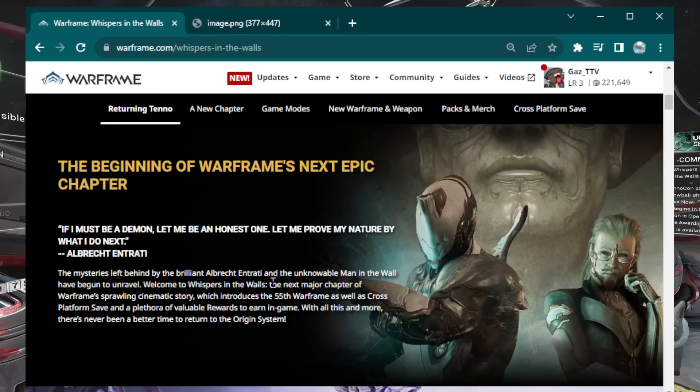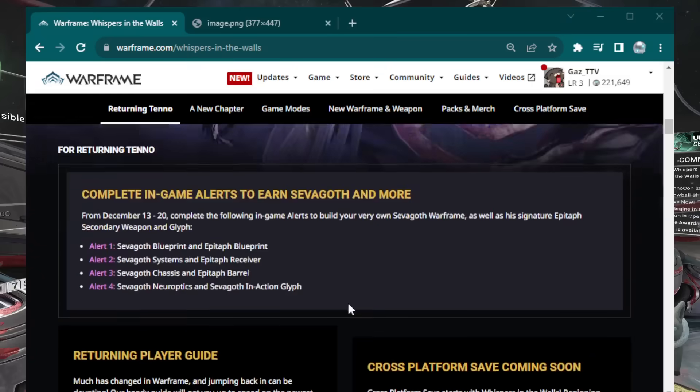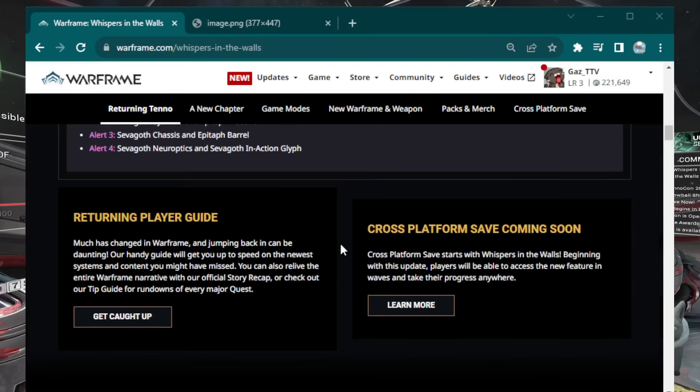Moving through their hype site, we have Sevagoth. Because the drops got messed up a couple days ago, there will be Sevagoth alerts with each Sevagoth part available. You can also get an Epitaph and a Sevagoth from doing these. That'll be available from December 13th to the 20th — pretty nice.